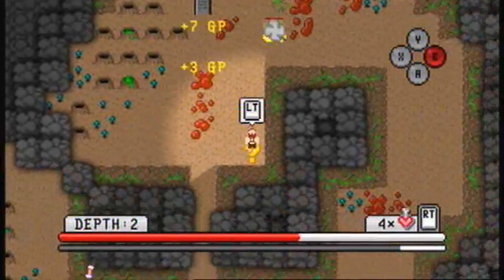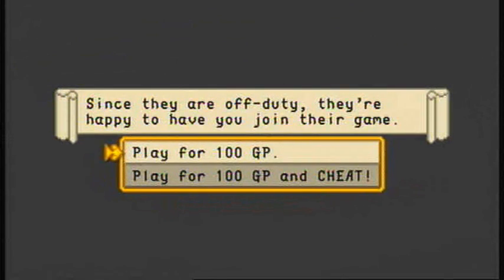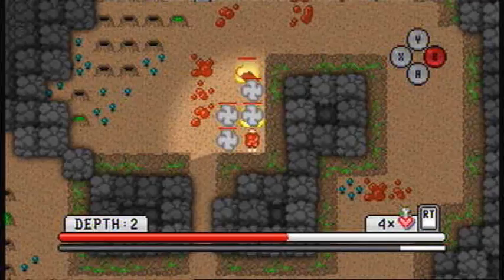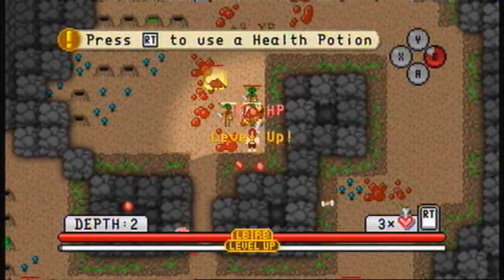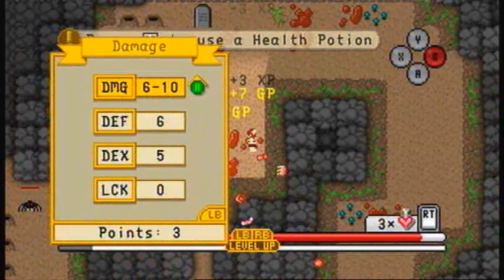Mystery encounter here, let's have a look. A group of off-duty goblins playing cards — let's join them. Fancy bit of snap. They're off-duty and happy to have us join the game. We can just play straight, or we can play and try to cheat. That could be asking for trouble, but I feel like this guy's a dishonest barbarian — let's do it. Oh, they caught me and I lost a luck stat! And I have to fight them. That's annoying, and it's cost me a health potion as well.